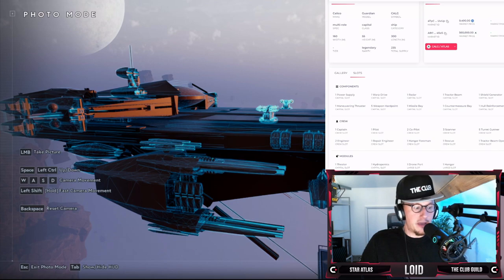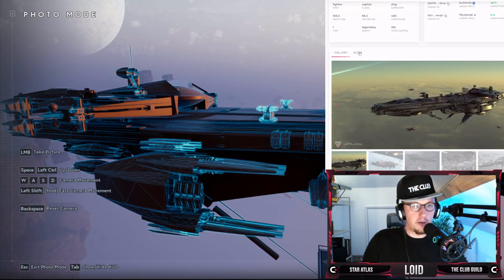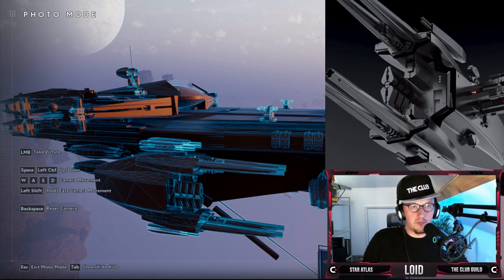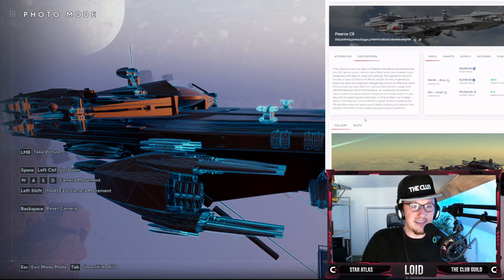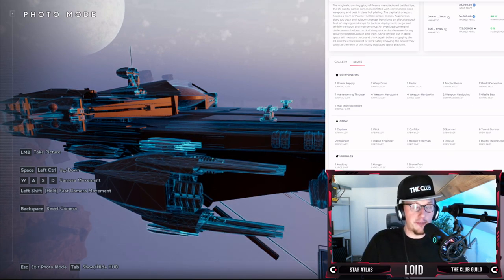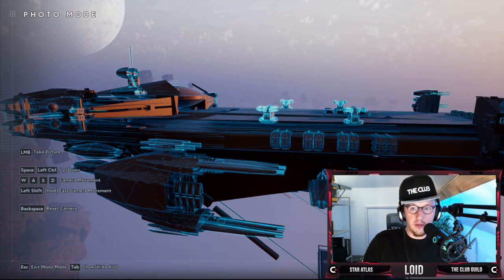Let's go back to the C9 then. Basically, that's it for the C9. This is a very powerful ship — the Guardian, for example, was a multi-role with five capital-sized weapons. The C9 has four capital, four large, and two commander. So this is a real powerhouse. People love it because it's holding its value, and it's got very low supply — legendary rarity. So there you go, that's the C9.